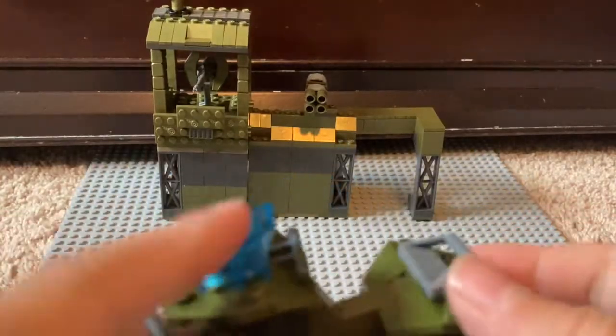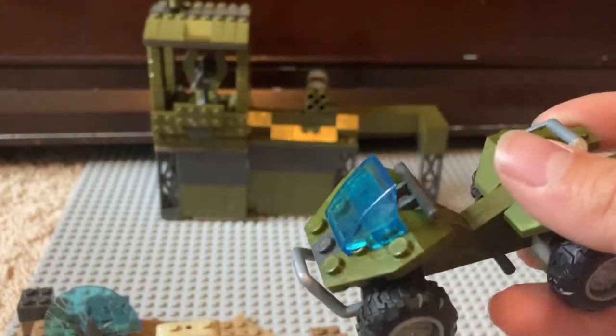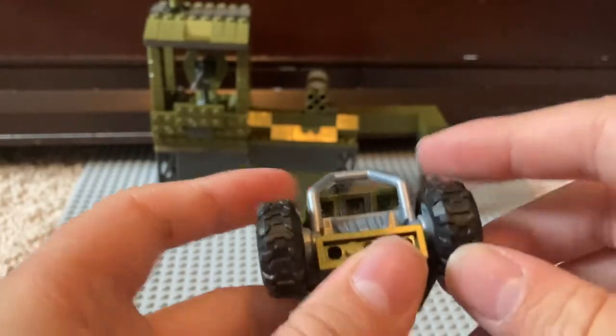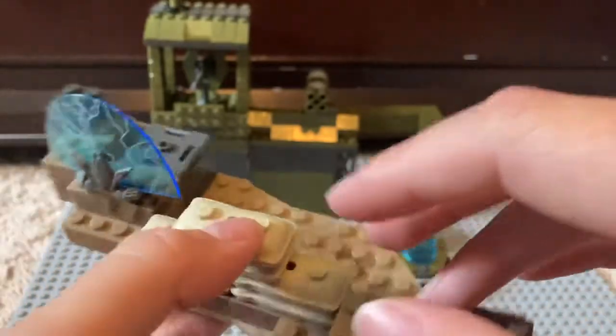This is the first thing I built. I honestly think I like this better than the Halo Infinite Mongoose that comes with the four-figure set, because it looks like an original Halo 3 Mongoose. It just fits the driver's hands better on the steering wheel area. Unfortunately there is no suspension on it, but it looks really cool.